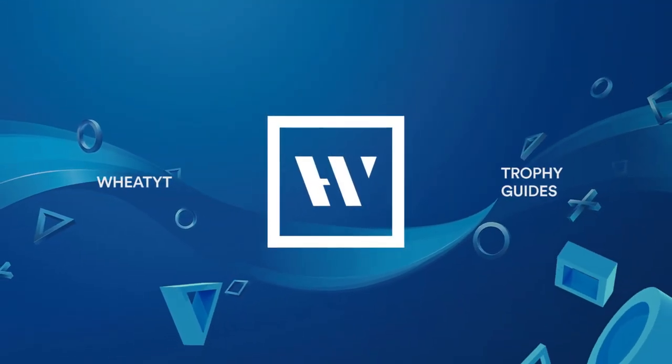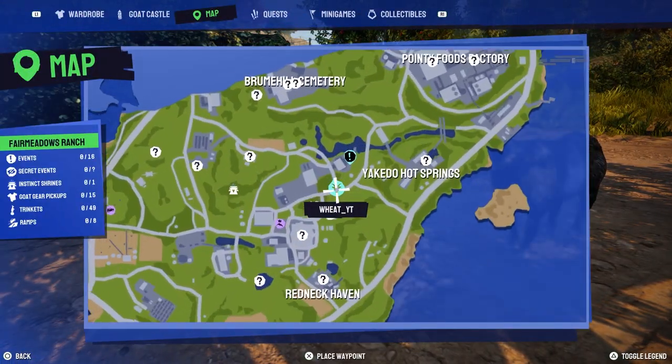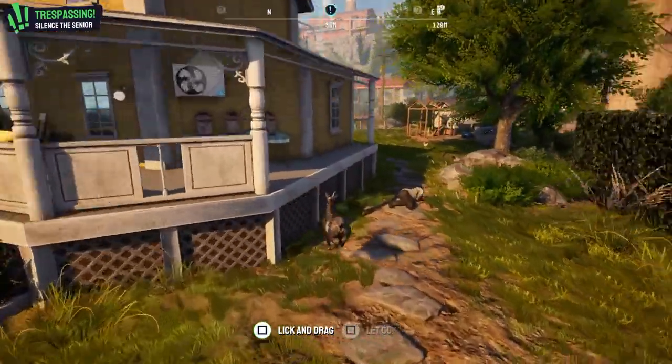What's going on guys, in today's video I'm playing Goat Simulator 3 and you're probably trying to get the trophy 401. What you want to do is come to this location on the map, next to this beautiful yellow-looking building.